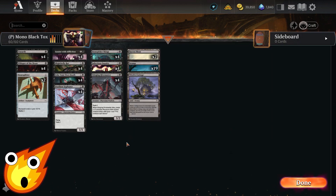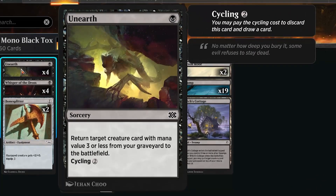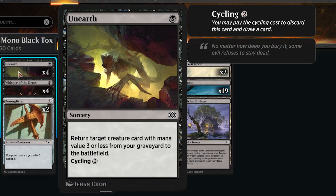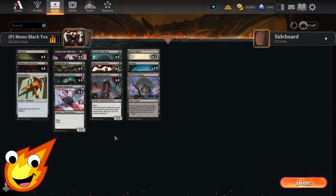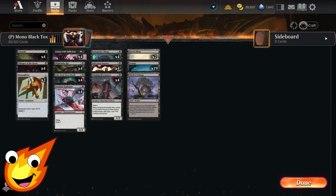All of our creatures are three mana or less, so we can take advantage of Unearth — a one-mana sorcery that returns a creature with a mana value of three or less from our graveyard to the battlefield. This lets any of our creatures come back to maintain aggression. And if you don't need it, it also has cycling, so you can cycle it away and draw into more action instead.